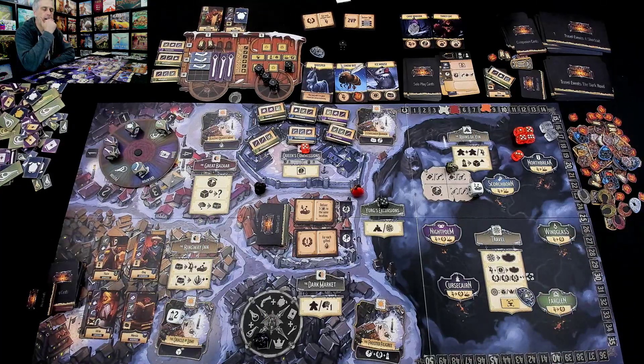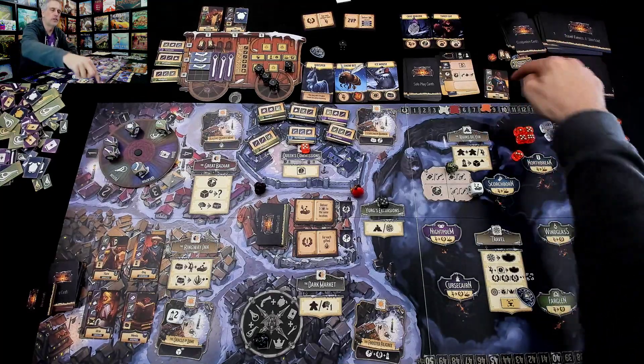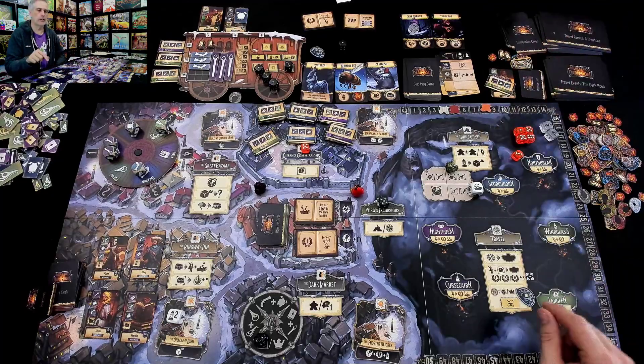And we have finally arrived at Windglass. Although, did he want to go to Windglass or Farglen? Because he's got two different places to go. But I remember — another priority for him is he always prefers completing commissions over delivering people. So he joined me at Windglass. We're both delivering to Windglass.